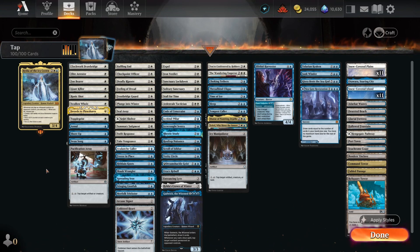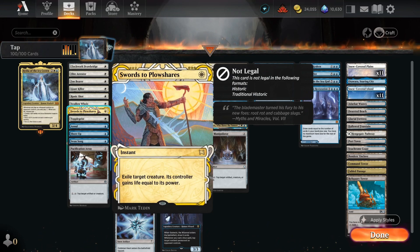We have all of these options and ways to recurringly tap our opponent's creatures, gain value, build a board, and then we're really just going to swing out while all of our opponent's creatures are tapped down. We have a little bit of removal, a little bit of countermagic, and we're running Swords to Plowshares as we should in white.